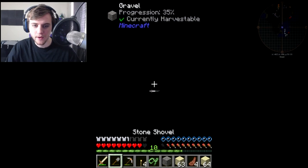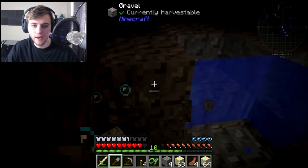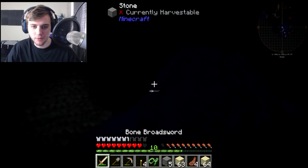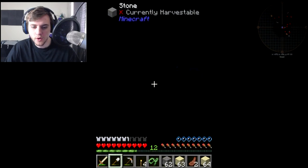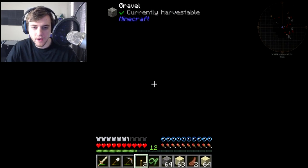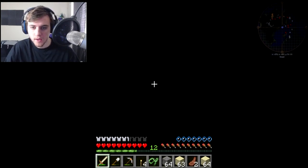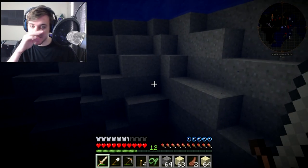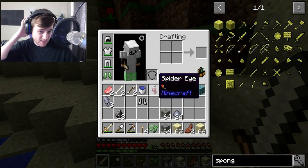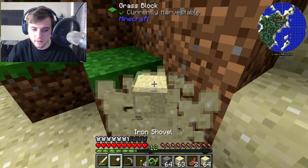I'm just gonna be harvesting gravel. Oh, diorite. I'm just gonna be harvesting gravel. Oh whoa, what did I just do? I broke something. Okay, so I'm now finishing up. I got two stacks of gravel — I've just been throwing a torch on the block next to me and getting a bubble of air. So I have all the gravel I need now. I just need to find some clay. I got two stacks of gravel, two stacks of sand. Now how much clay would I need?